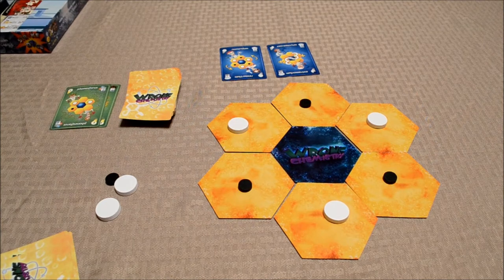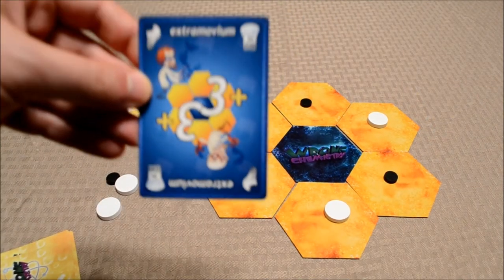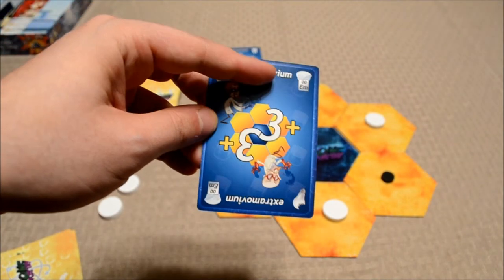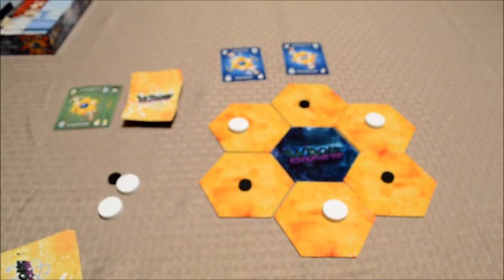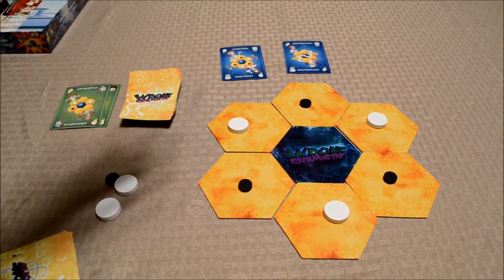There are a number of actions that don't cost any action points whatsoever. The Extra Movium card, for example, is a special ability players can make use of whenever they want. Basically, they can discard any card that's in their score pile for three extra action points. So if you think you can score big by sacrificing one of your scored cards, you can make use of that.